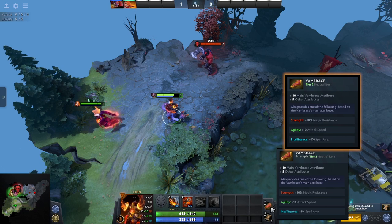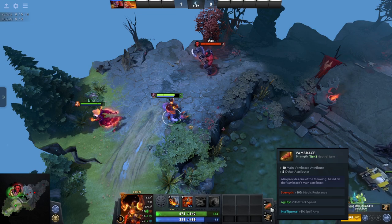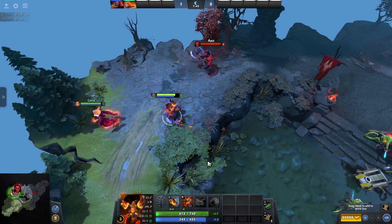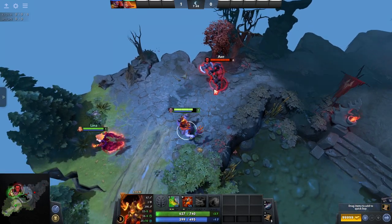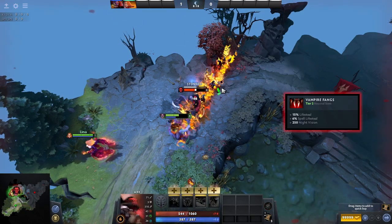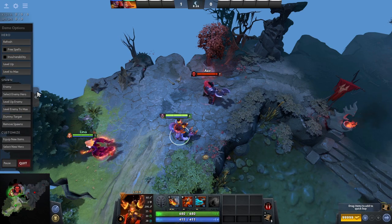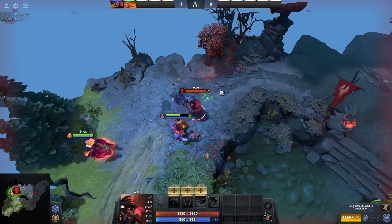Another strong tier 2 item is the Van Brace. This one is sort of like a supercharged Wraith Band, Bracer or Null Talisman, but it can also be toggled to give a higher boost to either your strength, intelligence or agility. This is handy on most heroes as everyone likes bonus stats, but I think it is really strong for support heroes in strength mode as the health boost really helps them survive longer in fights. One of the better neutral items for carry heroes is the Vampire Fangs. This item gives you lifesteal on your physical and magic damage, which can help sustain you as you farm the map or in early teamfights. Aside from this it also gives bonus vision at night, which can be useful to help keep you safe or help if you are in the middle of trying to gank.